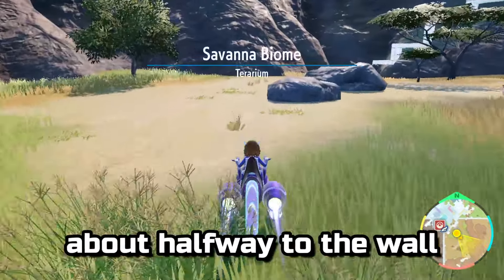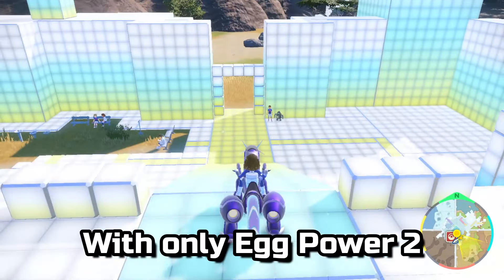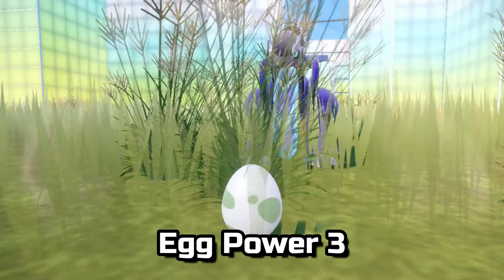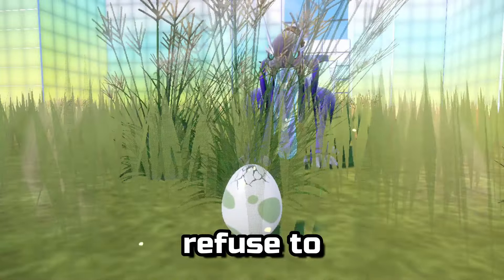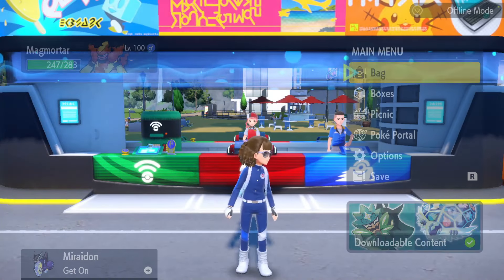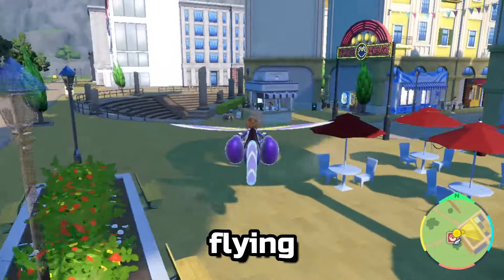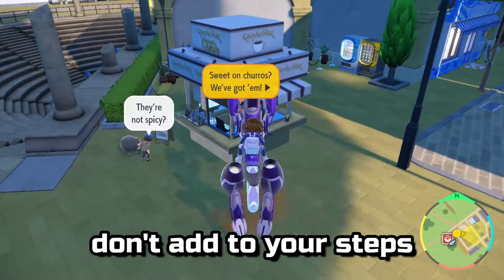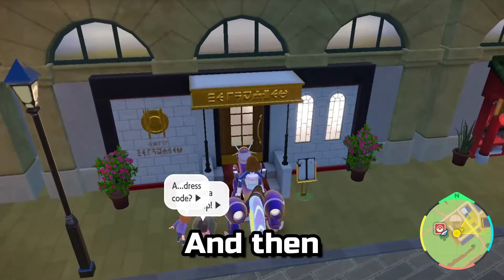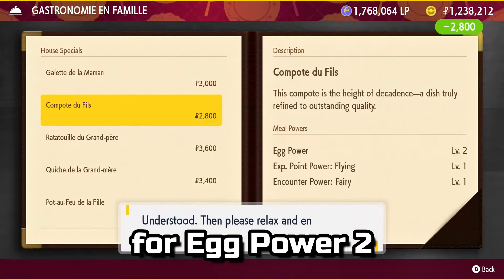With egg power 1, we get about halfway to the wall. With egg power 2 only, we get about a third of the way to the wall. I didn't test egg power 3 — that would be a waste of our Herba Mystica, and I simply will not stand for it. If you're wondering how I got the egg powers and kept the tests valid, remember that jumping, gliding, and flying don't add steps. So I flew to Medali, hopped over to the vendor for egg power 1, then to the shop for egg power 2, before warping back and hopping into our starting position.